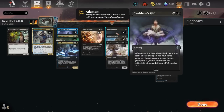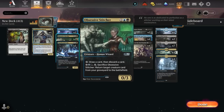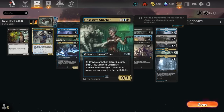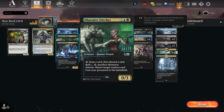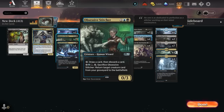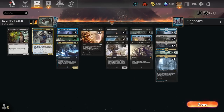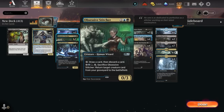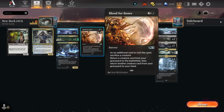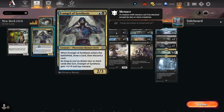The idea is pretty simple. Blood for Bones and Cauldron's Gift — this is not gonna be our main source of doing things. We're also gonna be using Stitcher Suppliers and the Evangel of Synthesis. These things are gonna put cards in the graveyard.